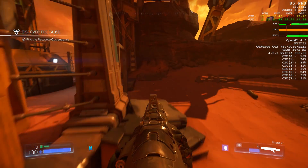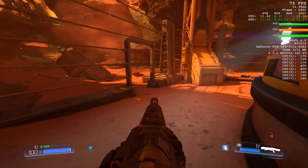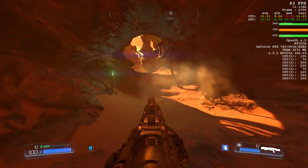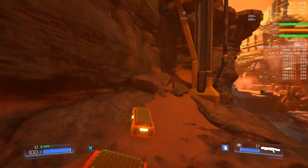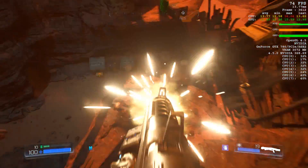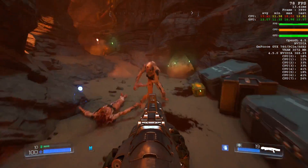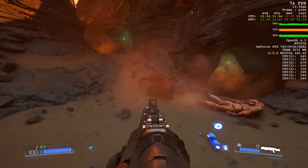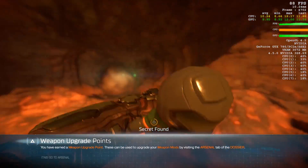Considering how old the graphics card is, I can say I'm pretty pleased with the results — above 60 frames per second in most areas, even with explosions and such. It's really impressive because it shows how well the game has been optimized even for older graphics cards. After this is done we can take a look at the Vulkan API implementation, but in the meantime enjoy the performance of the 780 in ultra settings.